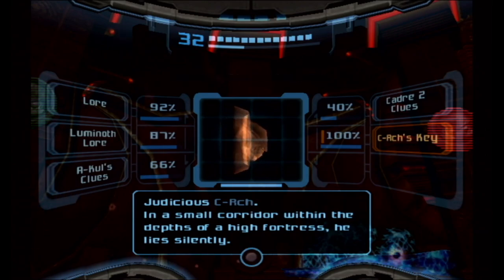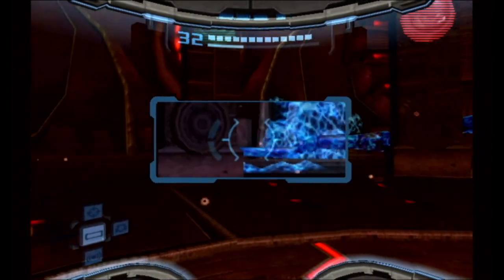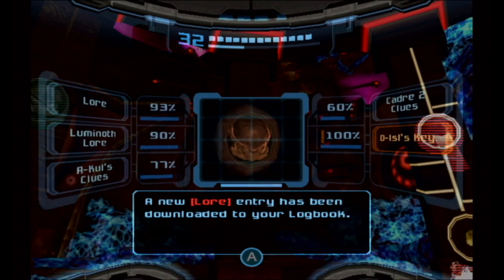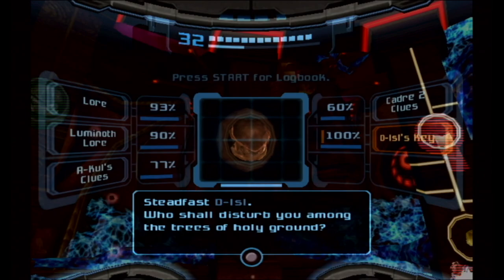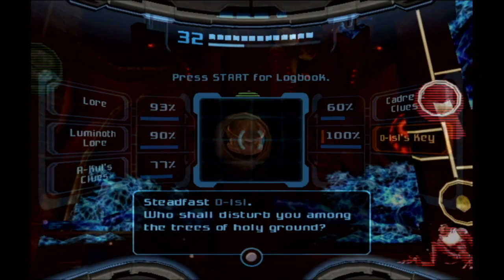Sky Sanctuary? You might remember we've been getting some lore from Luminoths around these places - where they are in the light world, their key is in the dark world. This is S-Search: 'In a small corridor within the depths of a high fortress, he lies silently.' So if you were taking notes on where these Luminoth actually perished, you'd be able to mark them off and head to the dark world. Two Aegon, two Torvus, two Sanctuary.